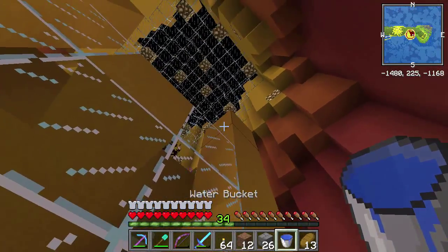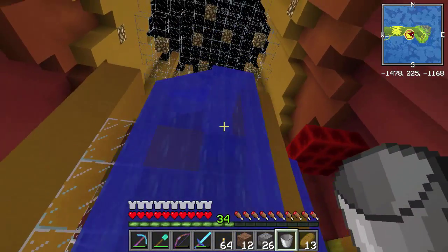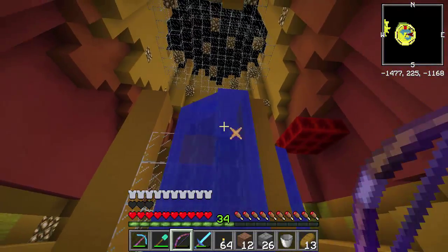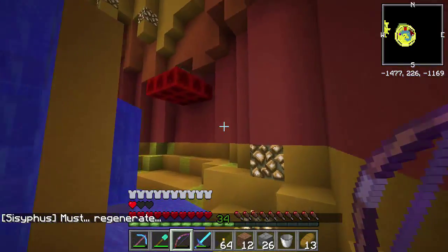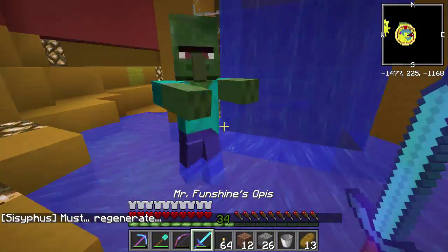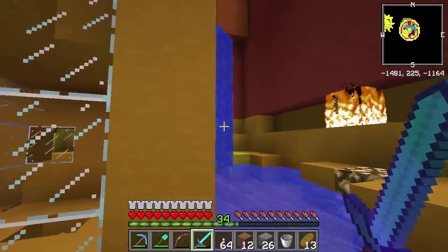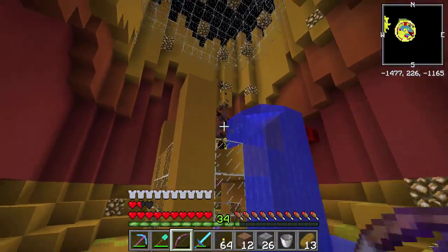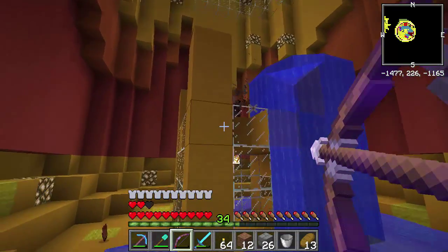Hello, Mr. Blaze — want some water? There you go. Come fight! Come on. Where'd you go? Can't shoot your fireballs through a water wall, huh? What are you doing, zombie? You're not part of the fight — get out of here. This is between me and Sisyphus. I am glad I brought this bucket of water. This is going to be amazing for this fight.